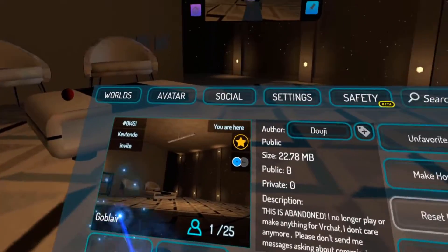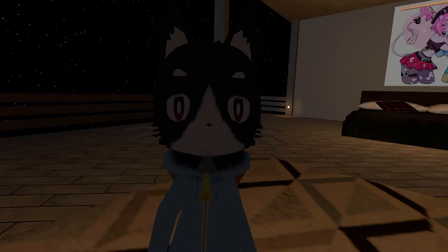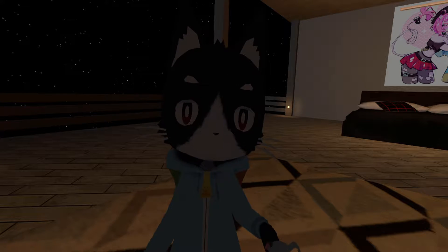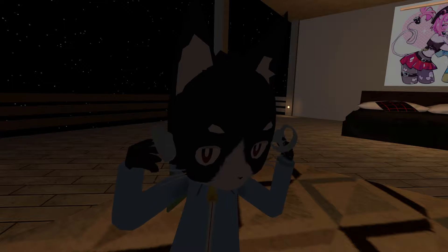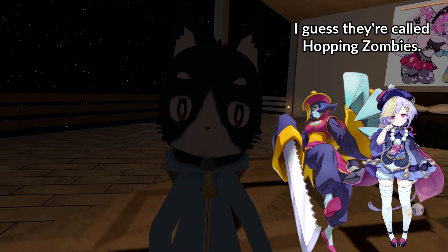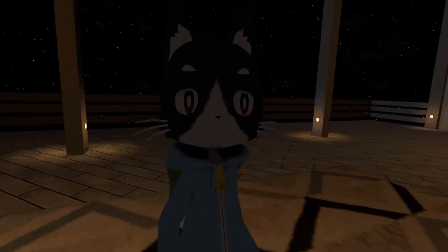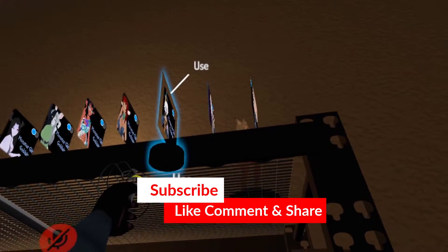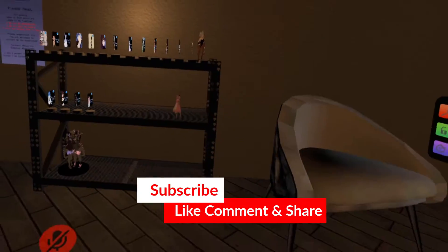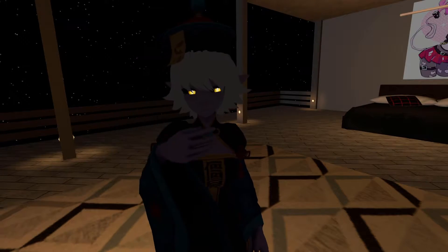Hello everybody and welcome back to the Go Blair Avatar World. We are back here again to get some more monster girl avatars. The next one I'm going to be showing you guys is really coolly designed — it's like one of the Chinese zombie things. I'll show you guys. It's up here, down at the end on the top shelf over to the right. This one here — oh, she does have the little talisman thing, it's just not hanging in front of her face.